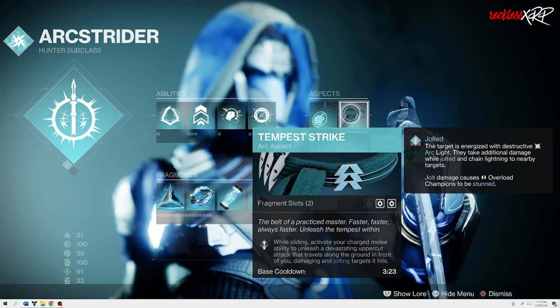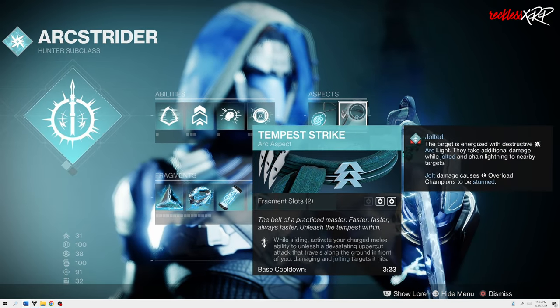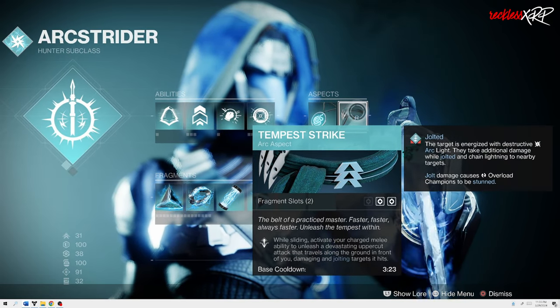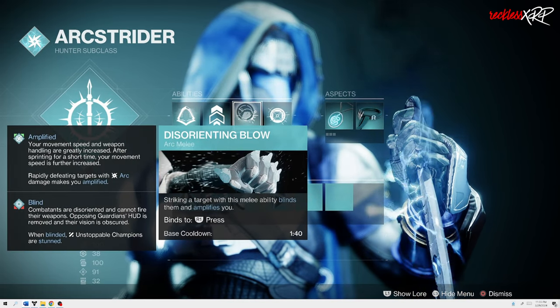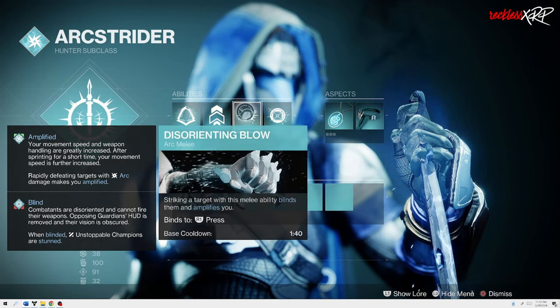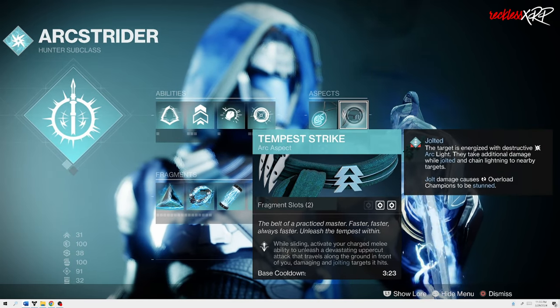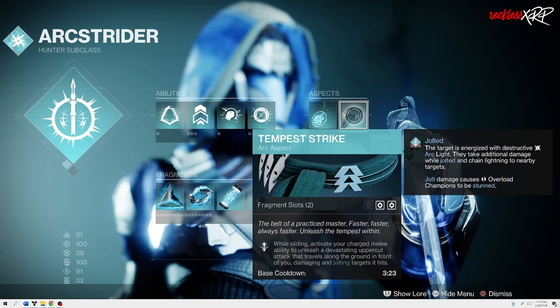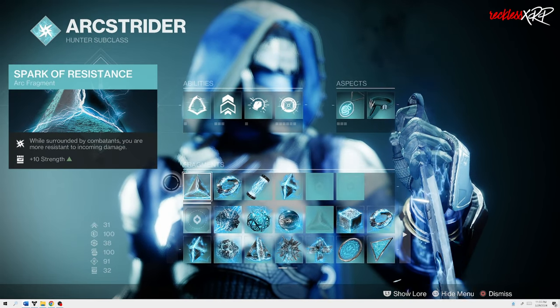Now, real quick — if you are using Disorienting Blow with Tempest Strike, remember that whenever you activate Tempest Strike, you will not activate Disorienting Blow. They have their use case scenarios: use Disorienting Blow whenever you're close to enemies, and then use Tempest Strike whenever you have a little distance in between you.